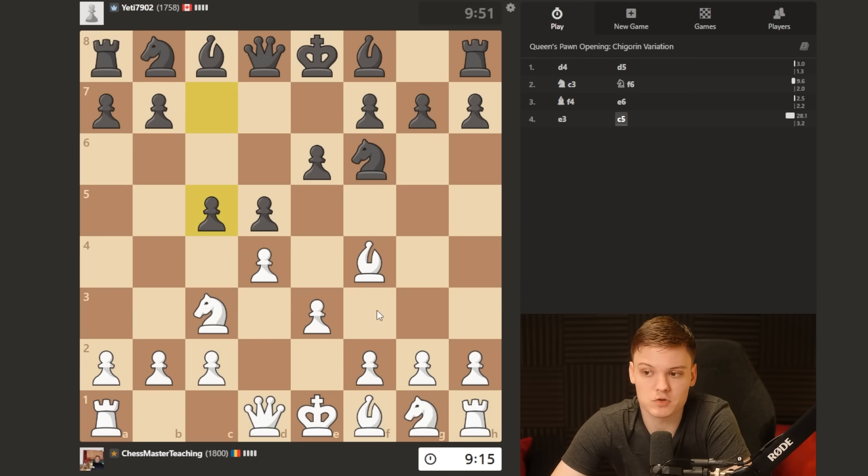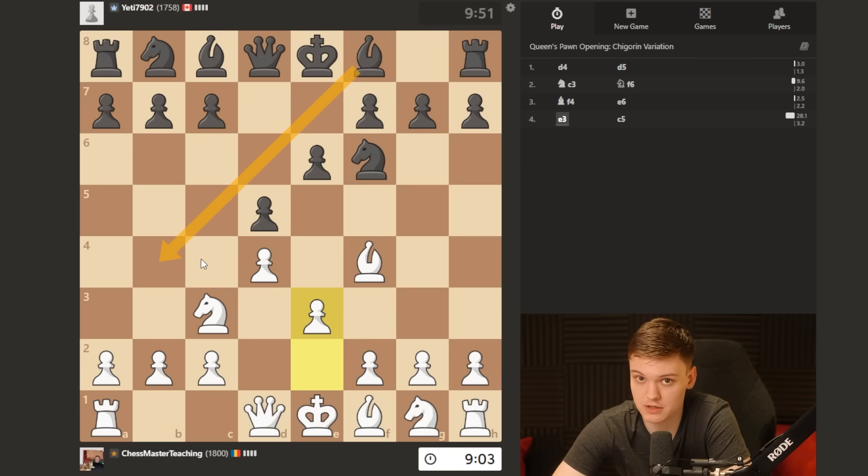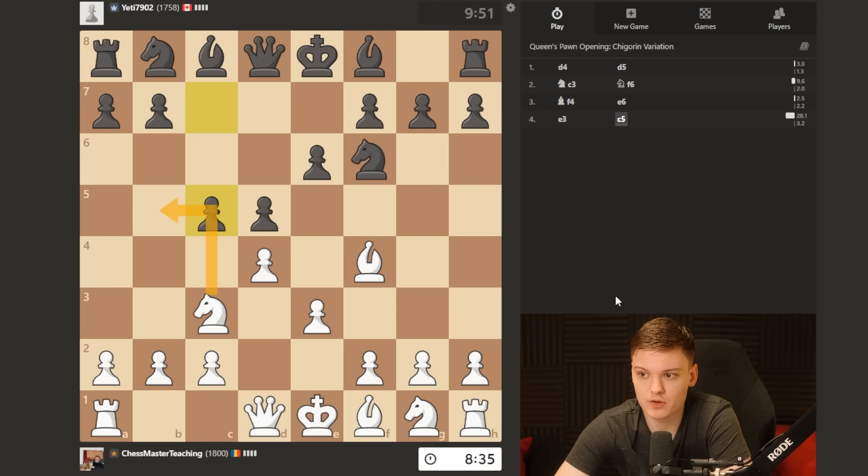Most people tend to go e3 and just close their eyes, go knight f3, and the issue with that can be that the opponent would have pinned — you play knight f3 and all of a sudden knight e4 is very annoying to deal with. That's why after e3 I recommend you always go bishop d3. However, my opponent has played c5, which is a very common mistake especially for this rating, and it's punished by the move knight to b5 — the Excalibur knight. I'm debating whether to go for knight b5 again or play dxc5 and try to show you how to play this pawn structure. Just for variety, I'm going to go dxc5, although knight b5 was the better move.